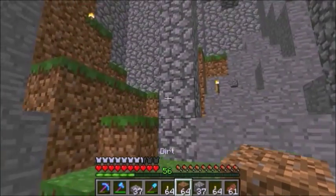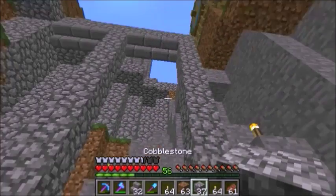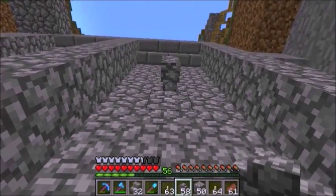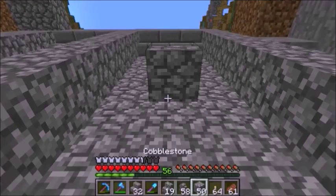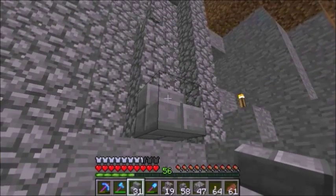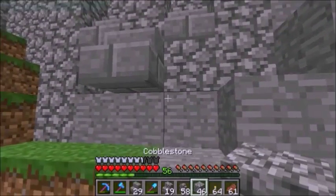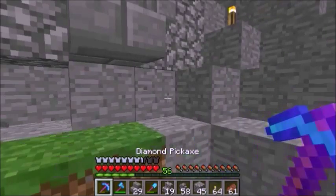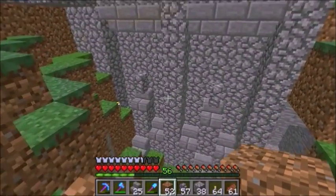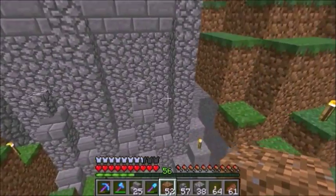Maybe every three blocks, starting with here, I could have some sort of pillar design. That's a start. Let's get these upside-down stairs going. Now I'm going to fill in the wall just one behind the stairs with cobble — there's like a support, then stair, block, block, and then a stair in front. The sides at a different level will be stairs with blocks going down. I replaced those with the brick stairs — that is a lot more feasible than just a flat wall, a little bit more interesting.